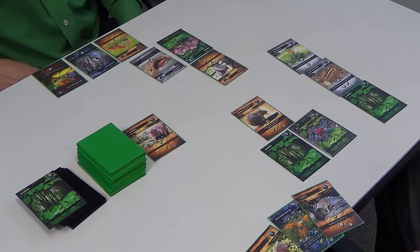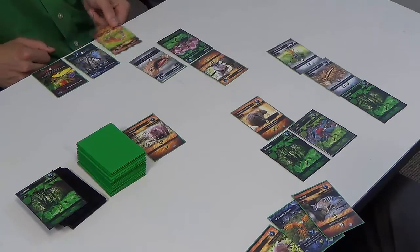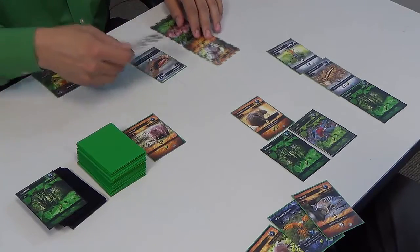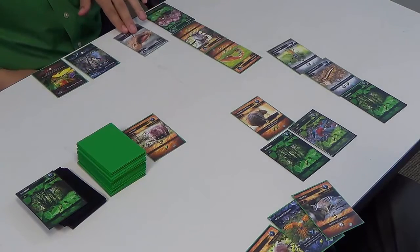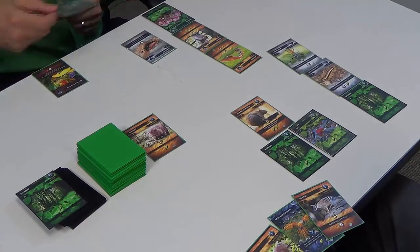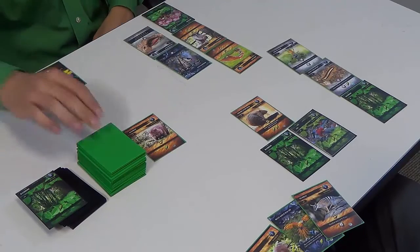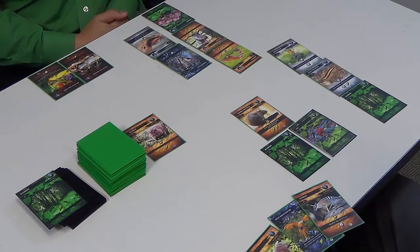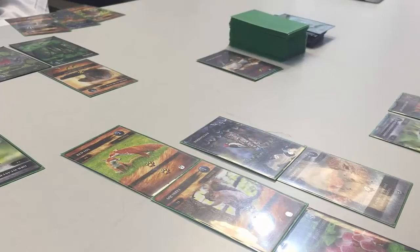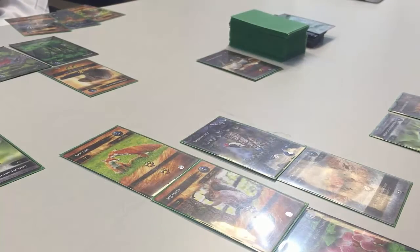I'm gonna take the red fox and he's gonna eat the squirrel. I also have to take my cockroach and use it to feed a woodpecker. I'm gonna take my third action to draw another card. That's it for my turn. I have six points this turn — add it on to my two, so I have eight.